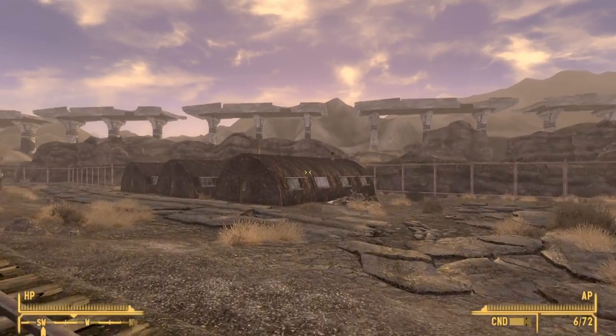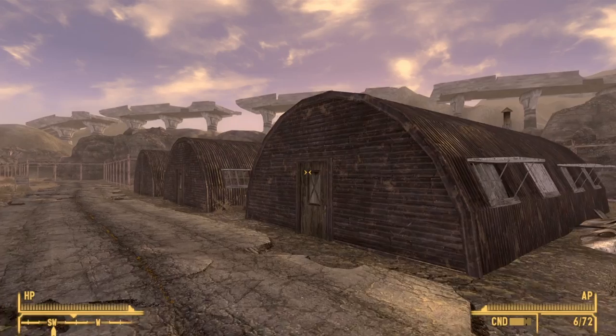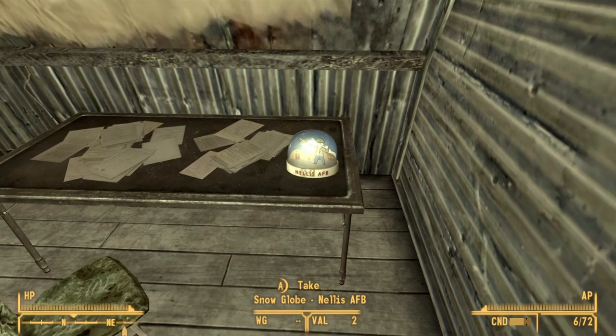From the hangars just head west and you should see three bunkers. Go into the one closest to you, and once inside just look to your immediate right — the snow globe should be on top of a desk.